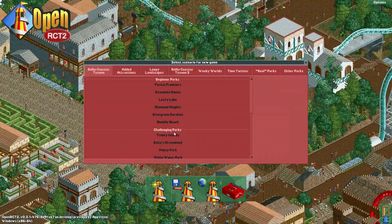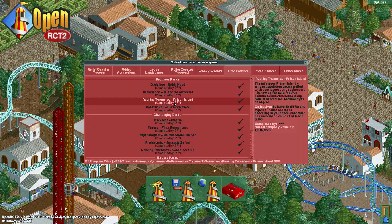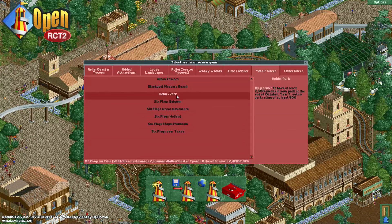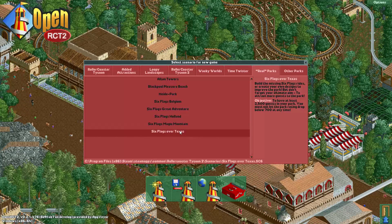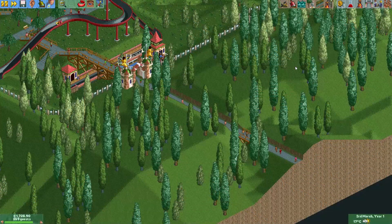What does the park rating actually do? First, you need to have it above a certain value to beat most scenarios that have an objective where you need to reach a certain number of guests. Some scenarios also don't allow you to drop the park rating below 700. Second, the park rating helps attract guests — it's an important factor in the formula that decides the probability for a guest to spawn. If your park rating is higher than 850 the maximum amount of guests will spawn. If your park rating is very low, only very few guests will spawn.